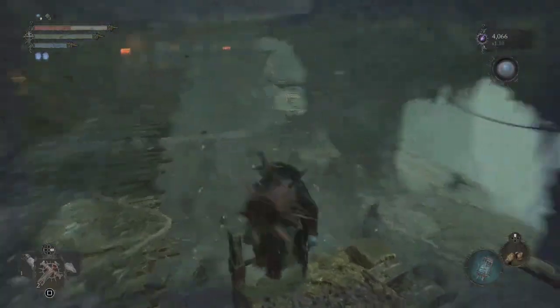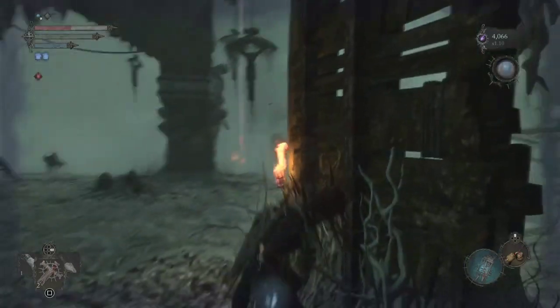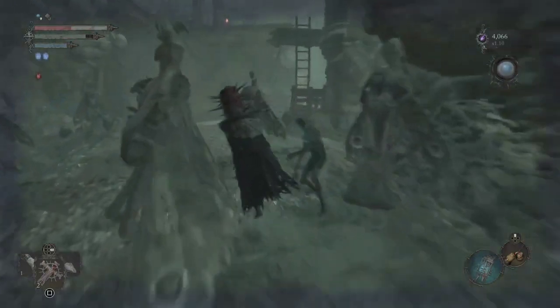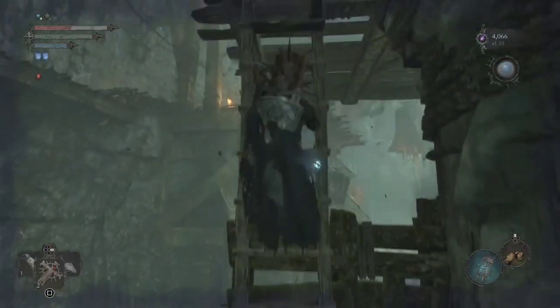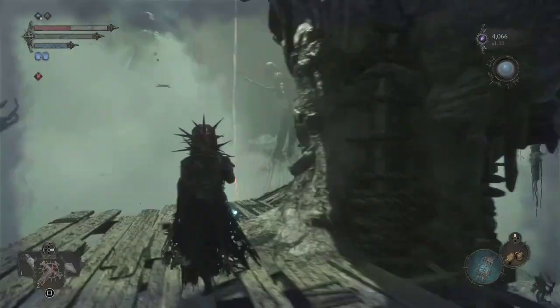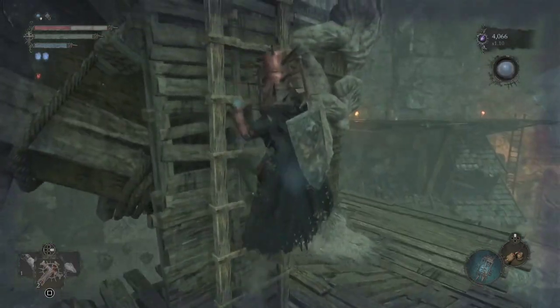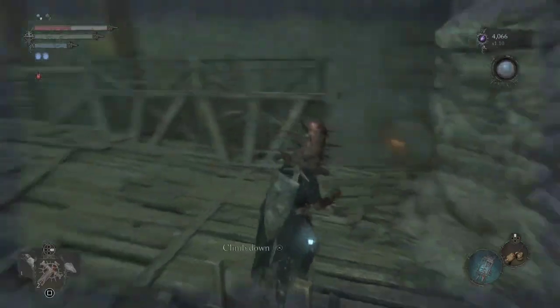You're going to go down this ladder. Now in the upcoming area I actually already did the puzzle to open up the Umbral entity, but I'm going to show you where you need to go to hit the points so you can do it yourself. I wanted to pre-clear and had to open it up for that — plus it'll make the video a little quicker if we're not having to undo all the stuff.